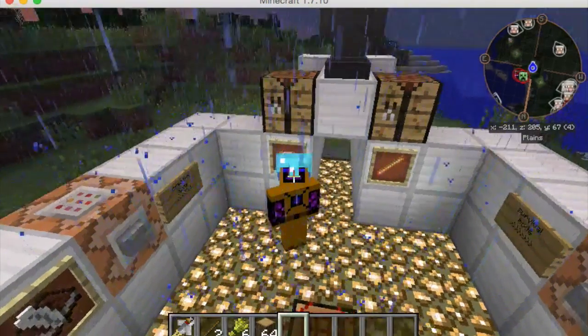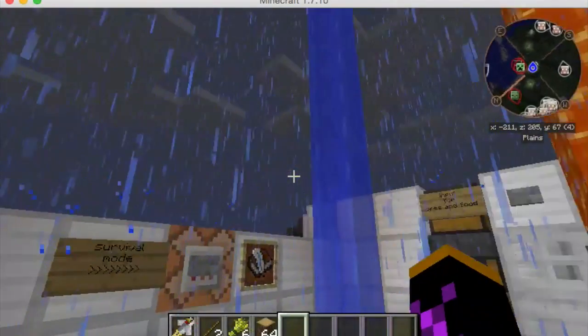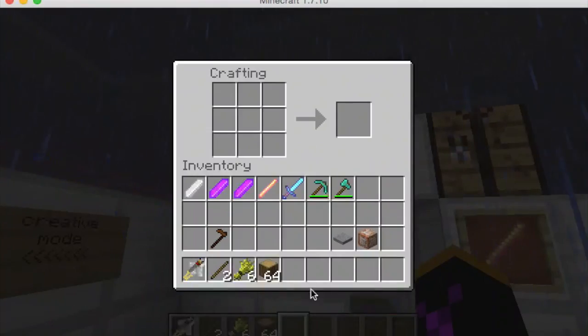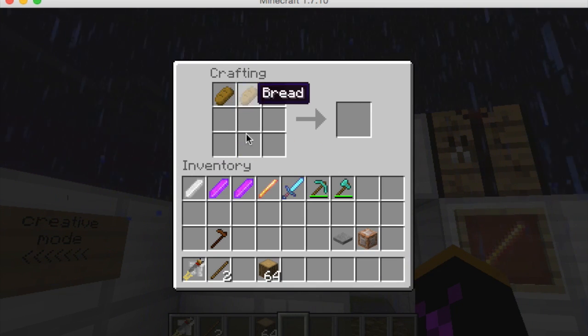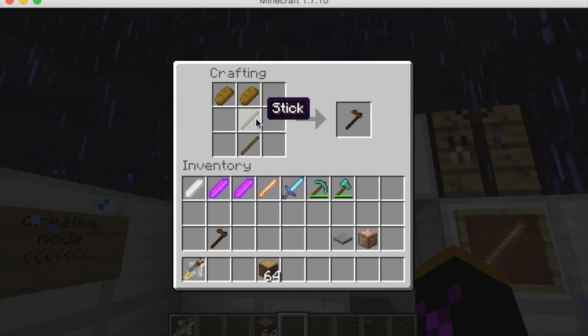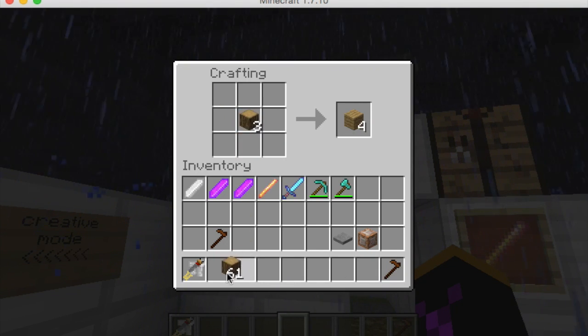Today we're going over the basics of the custom NPC mod. The first thing you need to make is the NPC wand. You'll need two pieces of bread - don't ask why - and two sticks. Arrange them to make a little hole-like shape in the crafting grid, and you'll get the NPC wand.